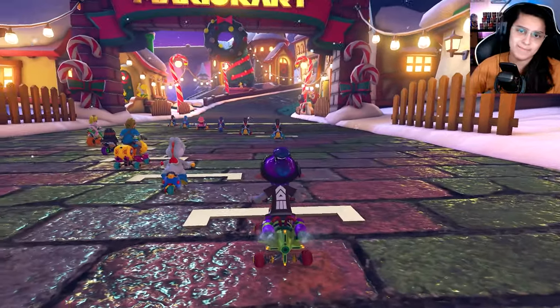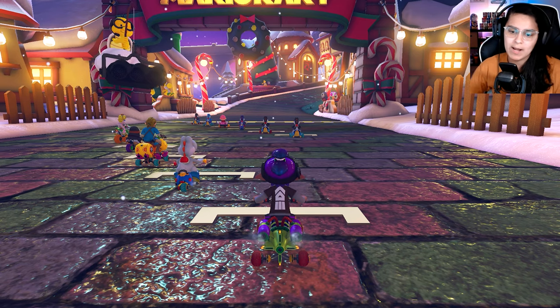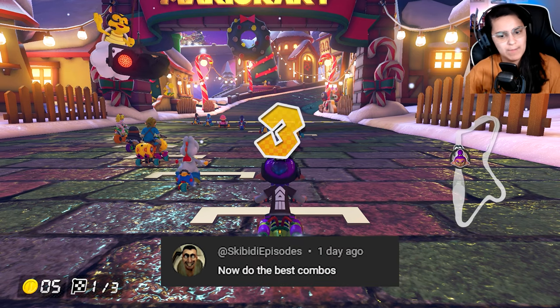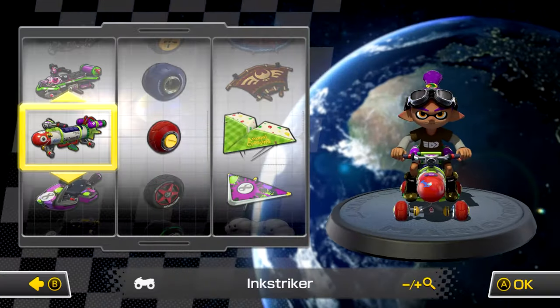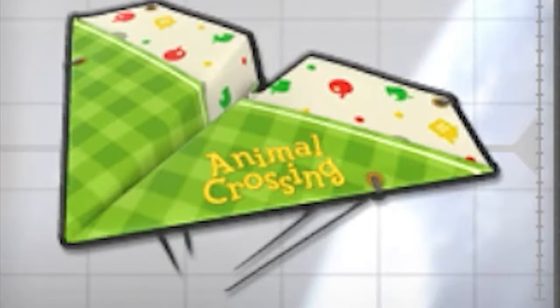Welcome to another challenge video! Well, if you want to call it that. Today we'll be using the best combos in Mario Kart 8 Deluxe because one of you left a comment suggesting that I do so. The first combo we will be using is Inkling Boy, Ink Striker, Roller Tires, and the Paper Glider.